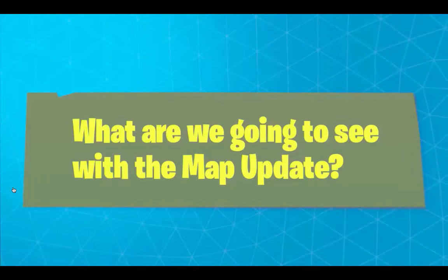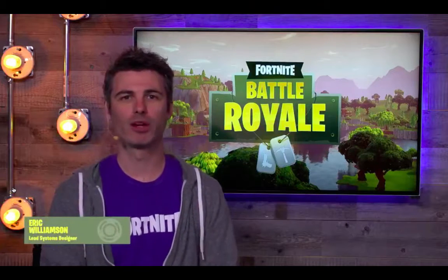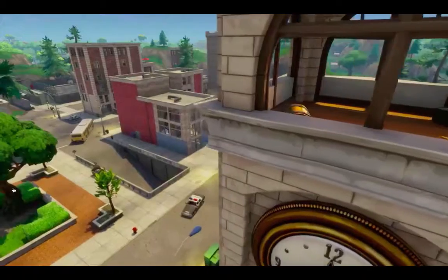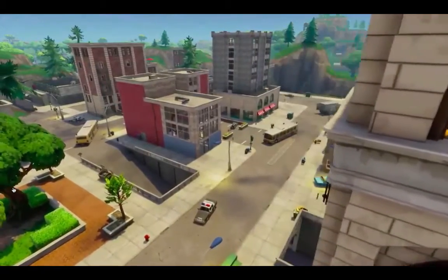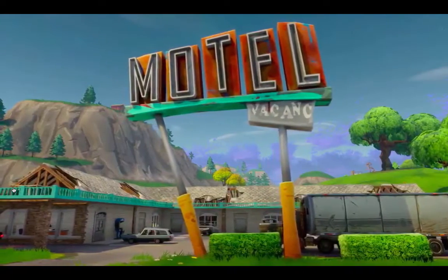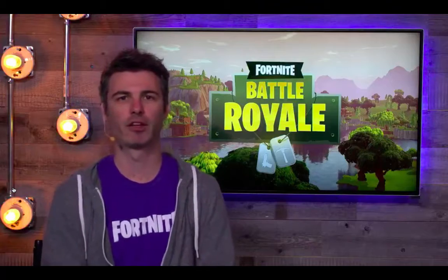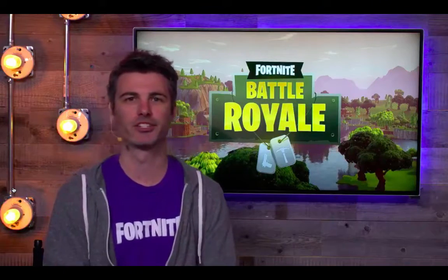What are we going to see with the map update? We've got a map update coming up with a bunch of new points of interest, including the city, as well as a bunch of new named areas on the west side of the map. We felt that it was a little bit light on points of interest, so we wanted to even the island out and make it feel like there were more locations to drop into.